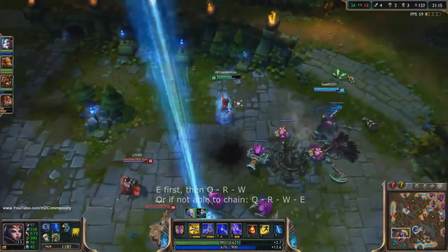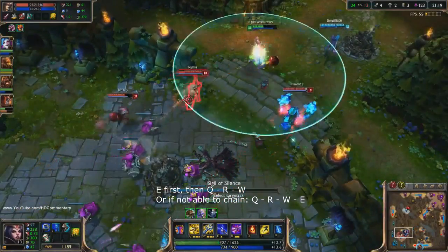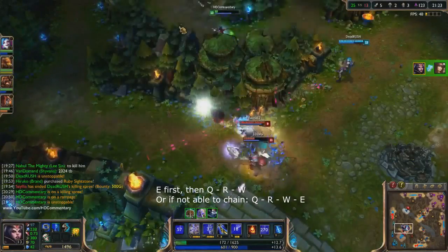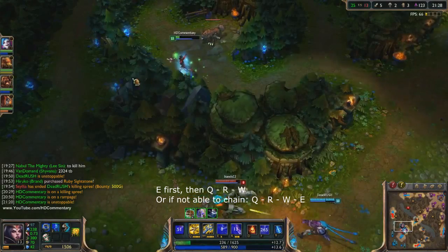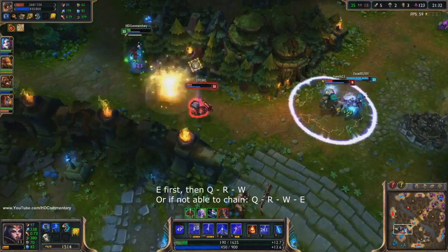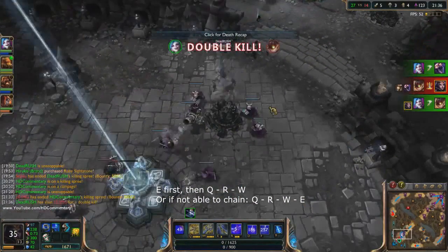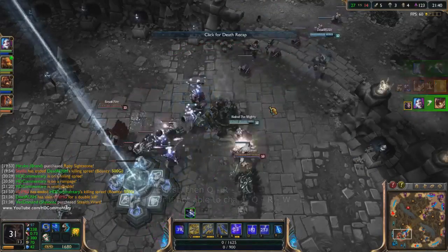Landing your combos in the right order is essential for LeBlanc — only then will you be able to one-shot people easily. It is best to start off with a chain, followed by Q, then R and W right after. This does the most damage because you use 2 marks in this combo. First you put a mark on them with your Q, then proc your first mark with your ult and place another one, and then do the finishing blow by using your W, proccing the last mark.